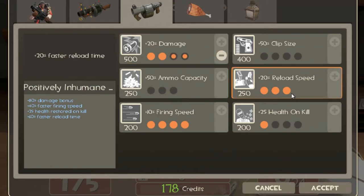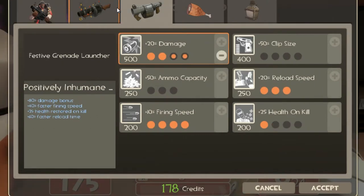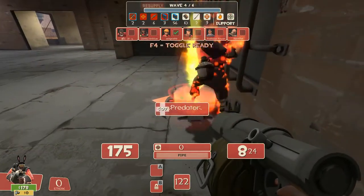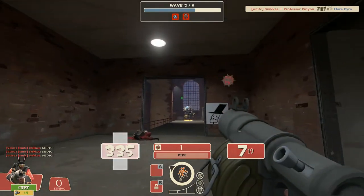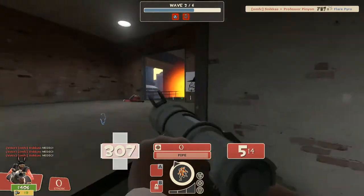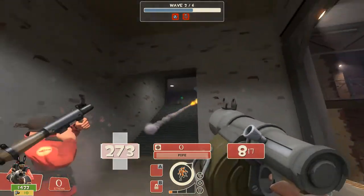Third, either you skill health on kill, ammo capacity, or straight up the damage. Health on kill is useful if the medic is not good enough and you can get last-hit kills. Ammo capacity if the engineer can't keep up his dispenser or has bad positioning. Damage is the best option — if everything falls into place, just go for the damage, which is generally recommended.